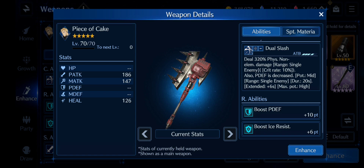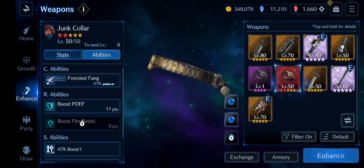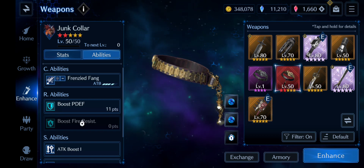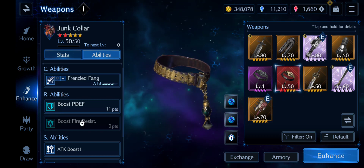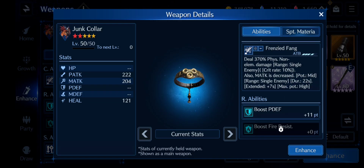Red 13, the star of tanking, also has a really good weapon: Junk Collar. Not only does it boost your physical defense, but it also boosts your fire resistance. I kind of feel bad that I didn't build these weapons earlier because I didn't value them at first — and now I'm hurting for it.